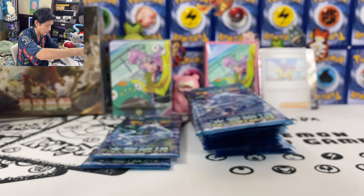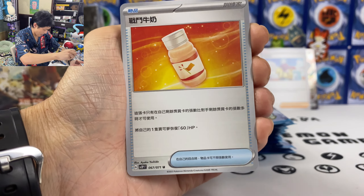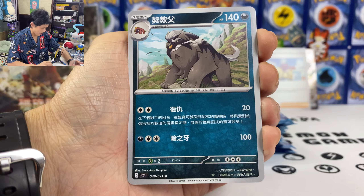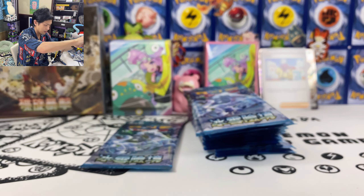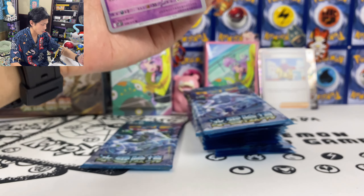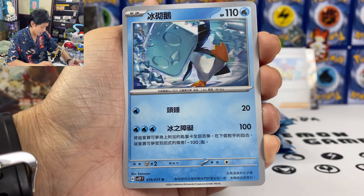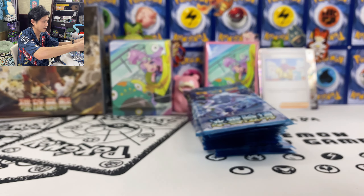Almost halfway there. Give me SAR. We got Lemonade — heal 60 HP if you have more prize cards than your opponent. And we got another Boss's Orders. Can't wait to open Clayburst — this will be my final opening for this set. Glimmert, Quofant, we got Ice Cube.